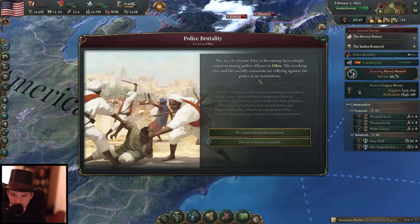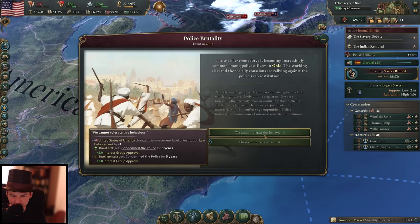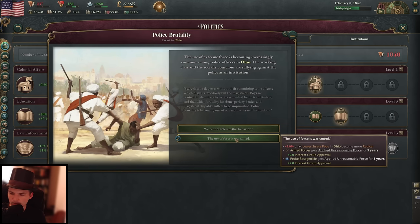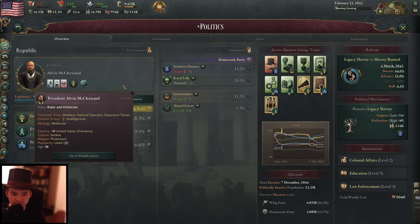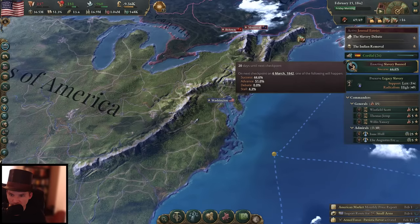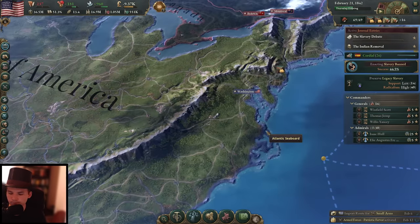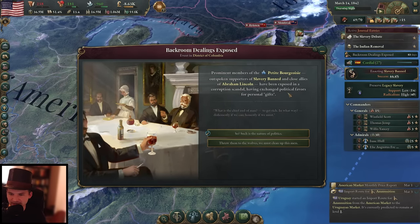Police brutality in Ohio — the working class and socially conscious are rallying against the police as an institution. We cannot tolerate it — this actually changes the level of my law enforcement. Or we go with 5% more radicalization of lower pops in Ohio but get a plus 2 interest group for the petite bourgeoisie and the armed forces. With the armed forces we get another bonus. Let's go ahead with that — armed forces is now 10. We've unlocked the offense and defense bonus once more.